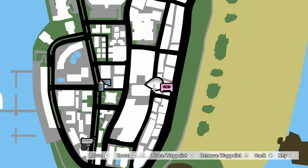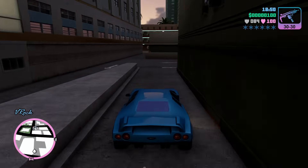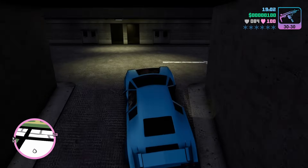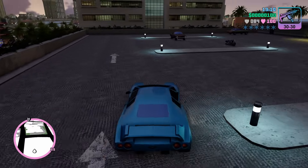Ladies and gentlemen, welcome to the fastest way to make money in GTA 5 City Remastered. First of all, we're going to be making our way to this location on the map and then make our way to the roof of the parking lot. There you will find a Stallion parked, and we will be getting into the Stallion to trigger the minigame that is called Cone Crazy.